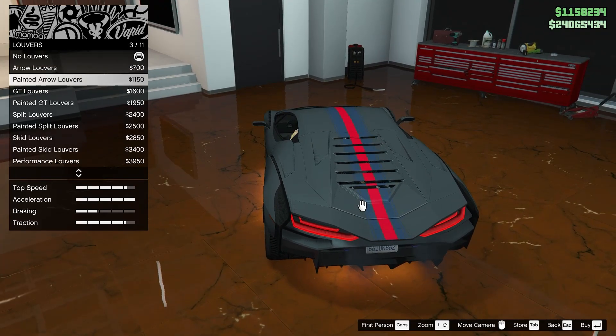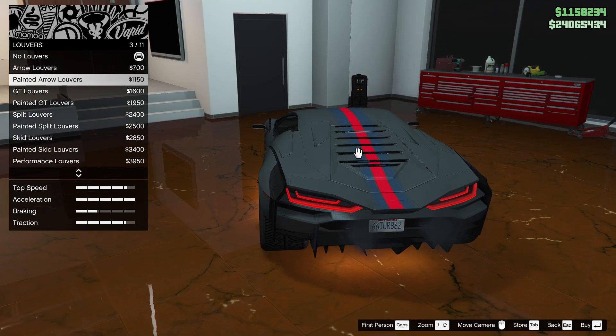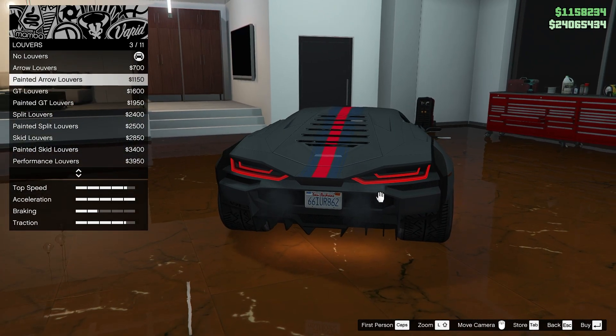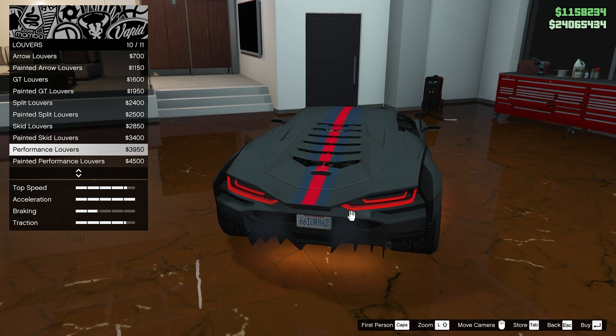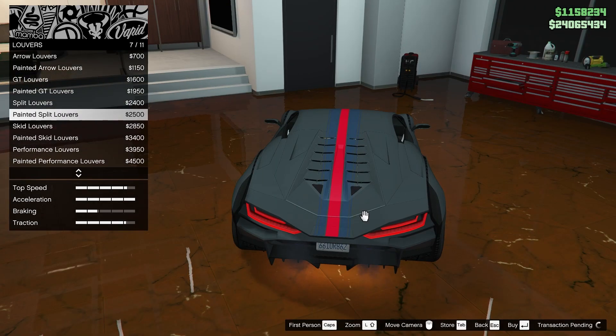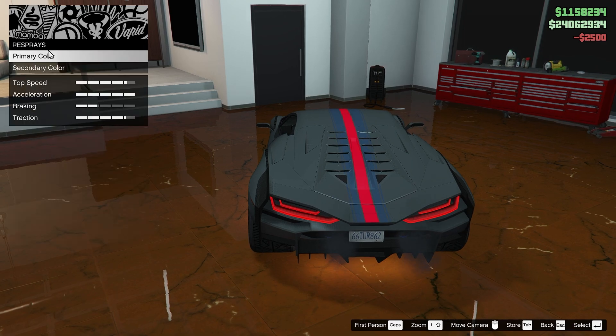Louvers. I'm probably gonna go with that one — looks good into the GT. It's a little slanted. That might provide some armor protection as well. I think we'll do the split ones.